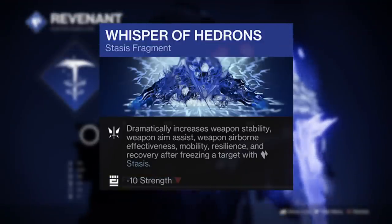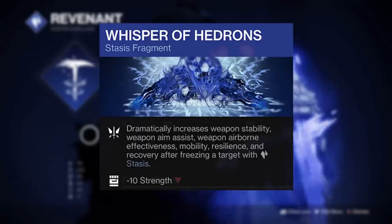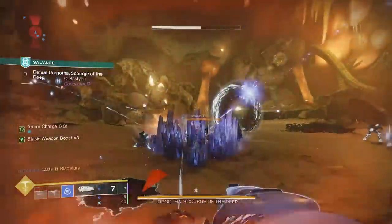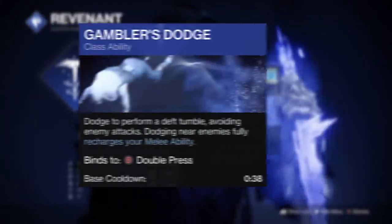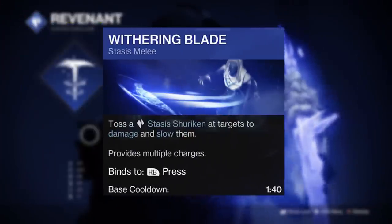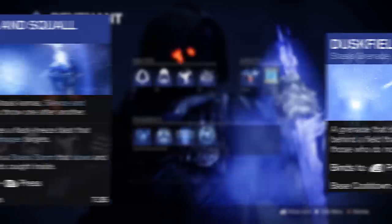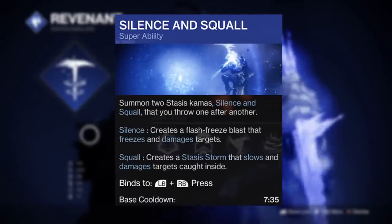Whisper of Hedrons is going to be excellent here, as it massively boosts your weapon handling, recovery, resilience, and mobility stats by 60 points on freezing targets, getting your dodge back in no time. Paired with Winter Shroud, Gambler's Dodge, a shuriken melee, and the Touch of Winter Duskfield grenade, you'll be able to freeze targets on demand to get Salvation's Grip damage boost, and the Revenant super is going to be top tier during boss DPS phases.